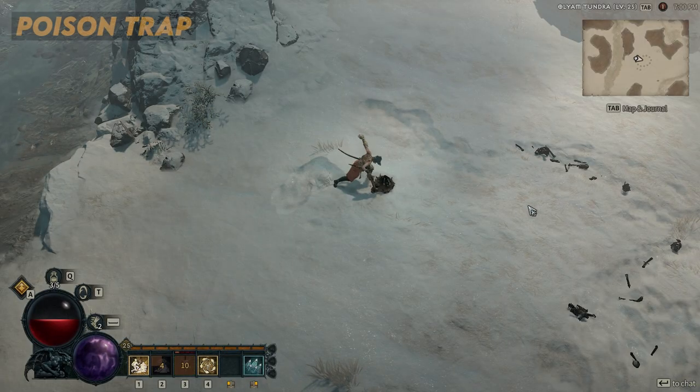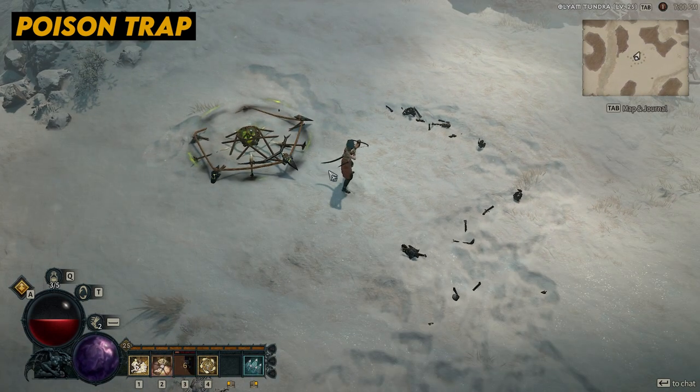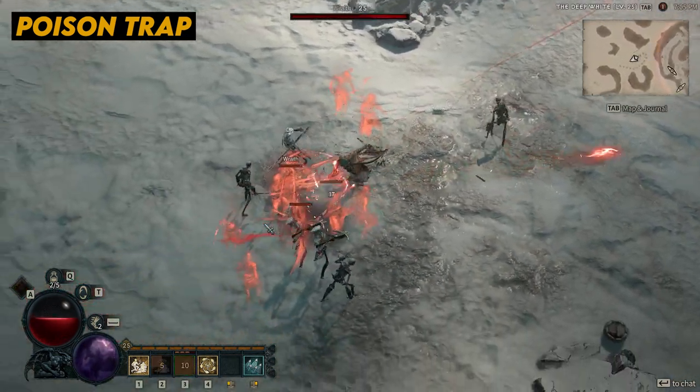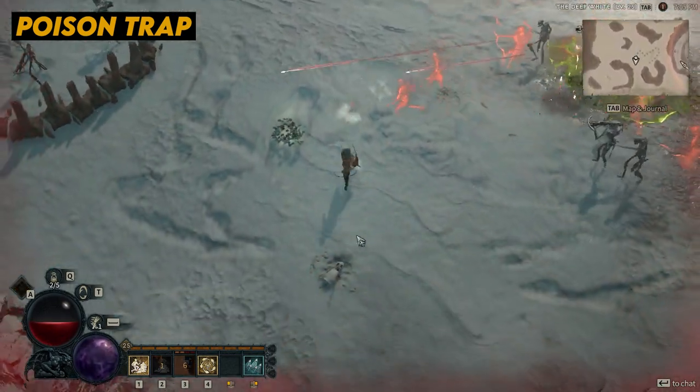The first on the list is Poison Trap. Poison Trap is a subterfuge skill that drops a nefarious little device capable of dealing significant damage to enemies over time. When triggered, the trap releases a cloud of toxic fumes, poisoning enemies and dealing poison damage over time.